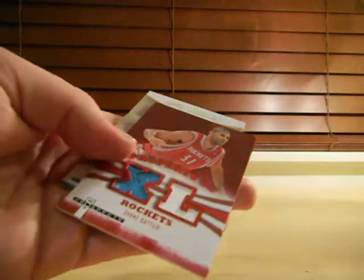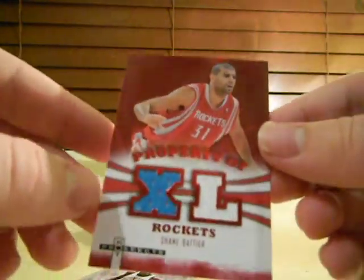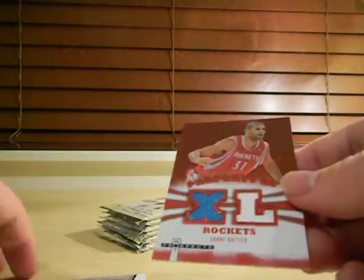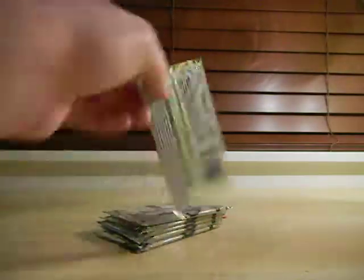Oh, we got a jersey. Shane Battier jersey card. Turquoise — no idea where you get a turquoise Shane Battier jersey. It's red hot though, which does mean it's number 9 out of 25. Got a fair amount of red hot jerseys to go along with my LeBron.